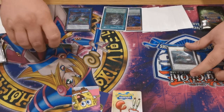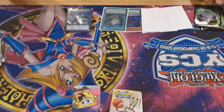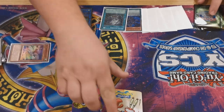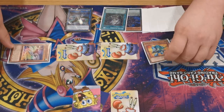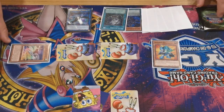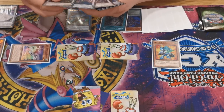Auroradon's effect tributes the token and Ravenous Croc to summon Cult Wing. Cult Wing summons two tokens, and O1 Engraved uses its effect to summon itself back. Then Gardener's Maiden's effect banishes itself to summon back Coral Dragon.